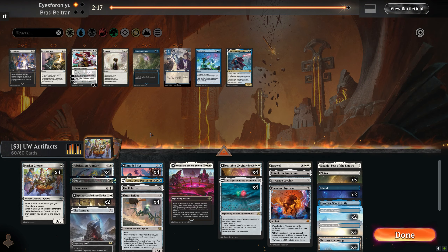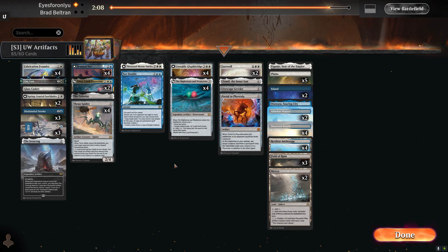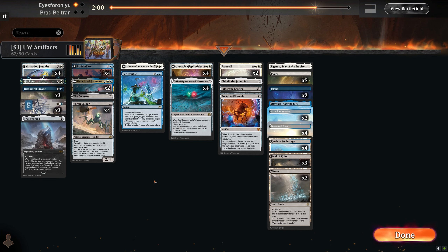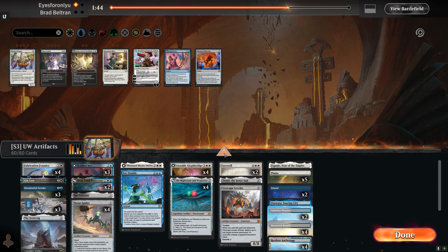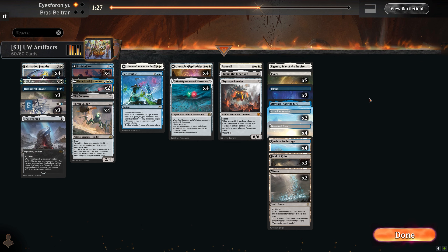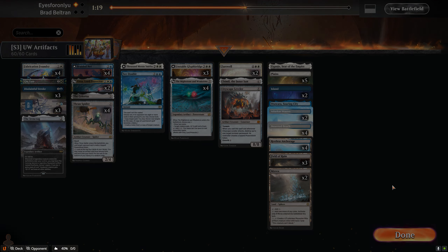Already played against domain yesterday so we're all aware of how to sideboard here, so I'll keep the commentary minimal. The opponent was playing not only the Nissa but a Wandering Emperor, so I think keeping up the four Braided Nets has some value. Instead we'll look to board something else out — I guess the Farewell, or instead of the Farewell we'll board out the Glyph Bridge. Alright, on to game two.